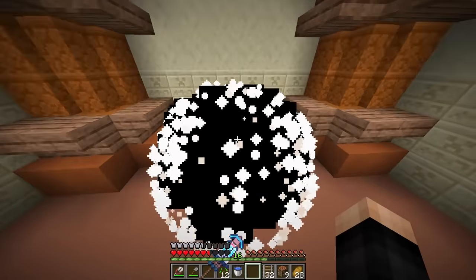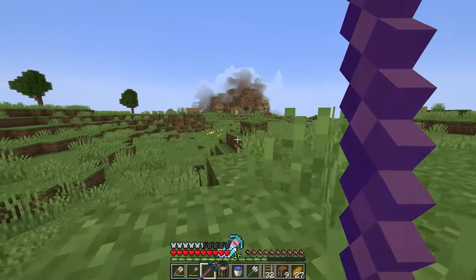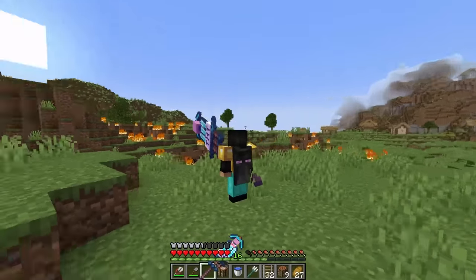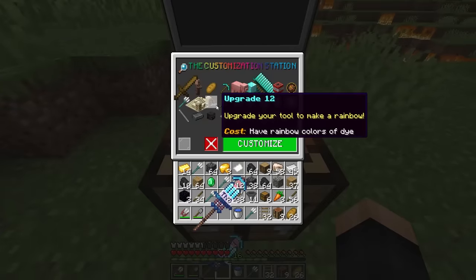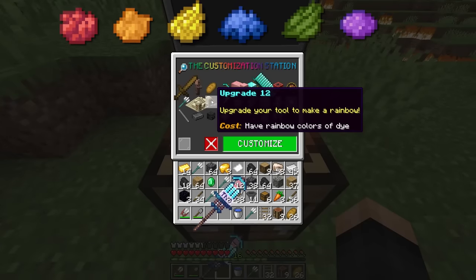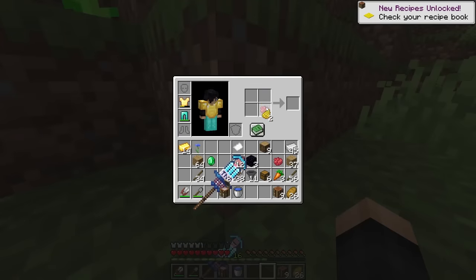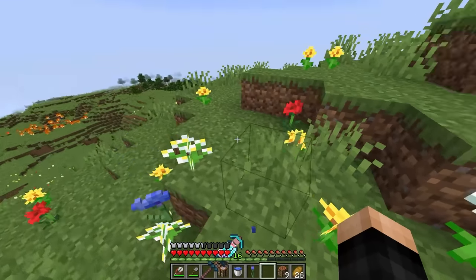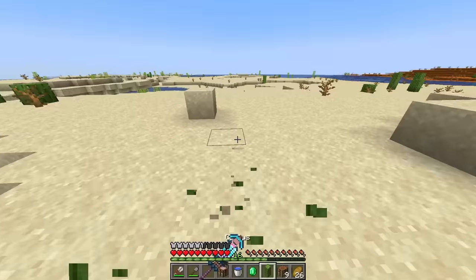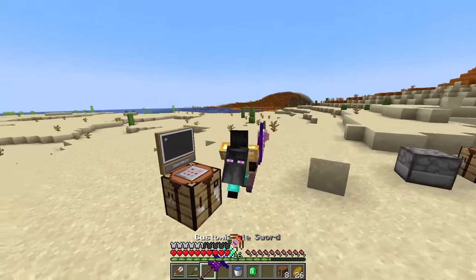We head back and right click with the item for the temple upgrade. We swing the sword and it summons flying temples — amazing. Next is the rainbow upgrade: we need all rainbow colors of dye — red, orange, yellow, blue, green, purple, magenta. We combine red and yellow for orange, mix for purple, get magenta, and cook a cactus for green dye.